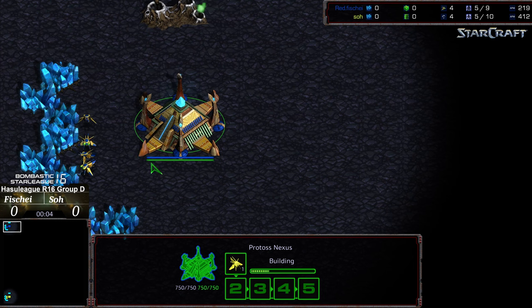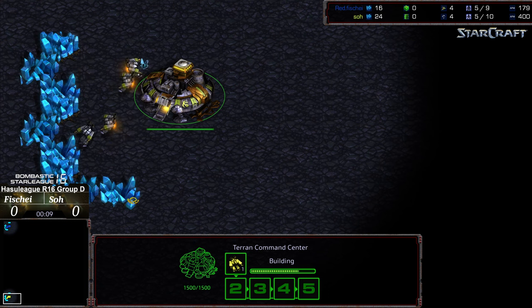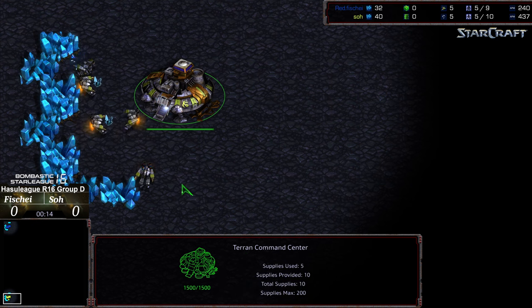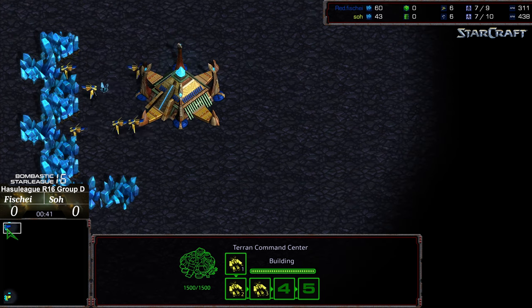Another commentary done by Diggity. Upper left corner we have Fisheye starting as the red Protoss, bottom left corner we have So starting as the yellow Terran. This is on Nemesis in BSL 16 Hasu League round of 16, Group D — other side of the bracket from Arson and Ninpo.